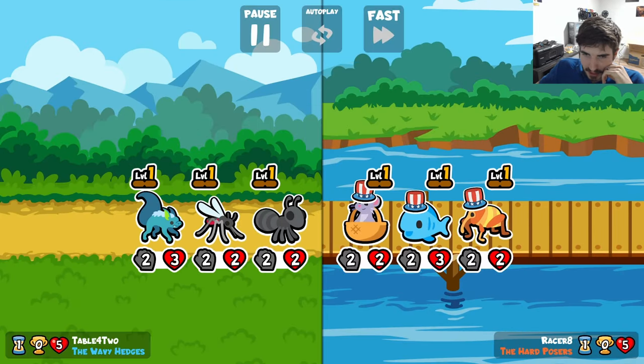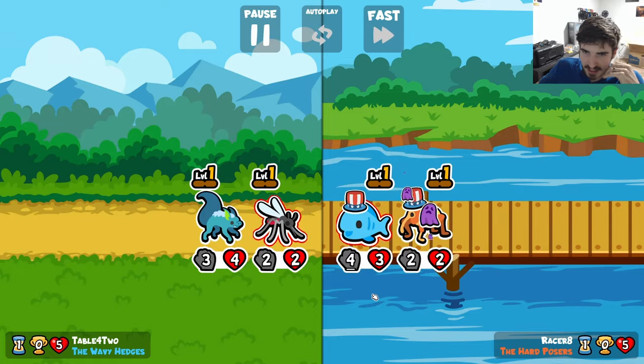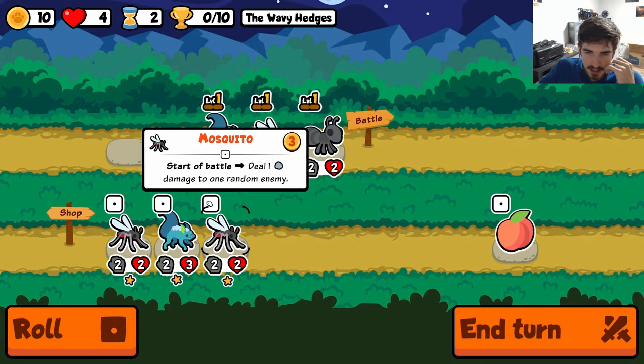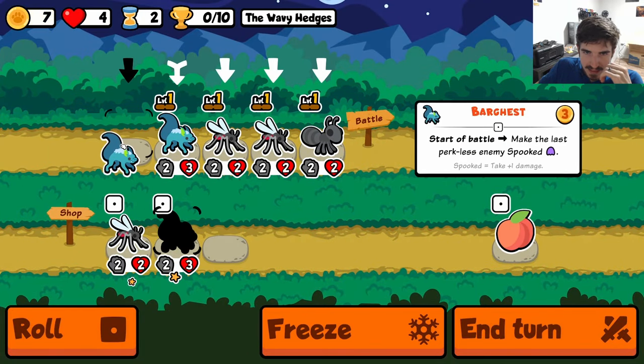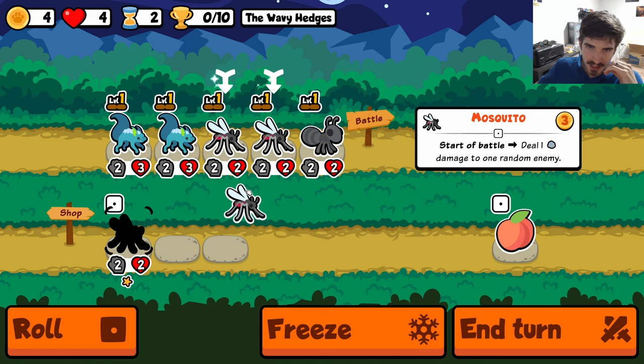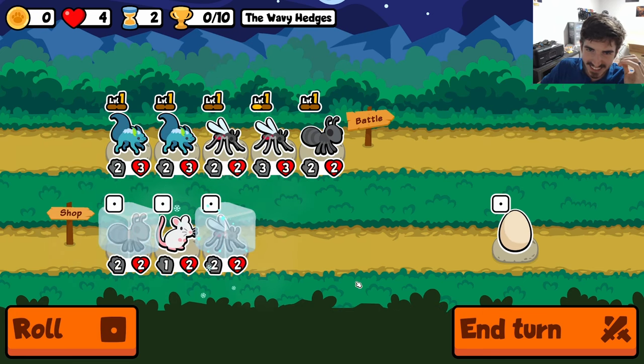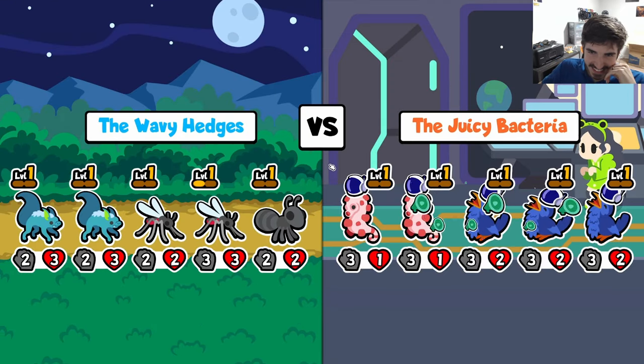Wavy hedges — you ever go to a really fancy garden and they've got like the wavy hedges? That's what we're going for. Now you'll love to see this shop. This is the ideal turnout — where you just get immediately, turn two, how many is that? Five duplicates? Hell yeah.